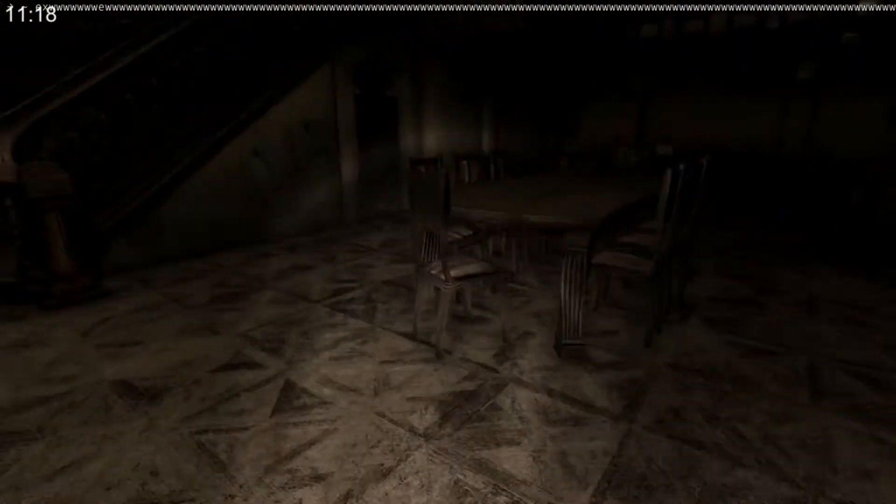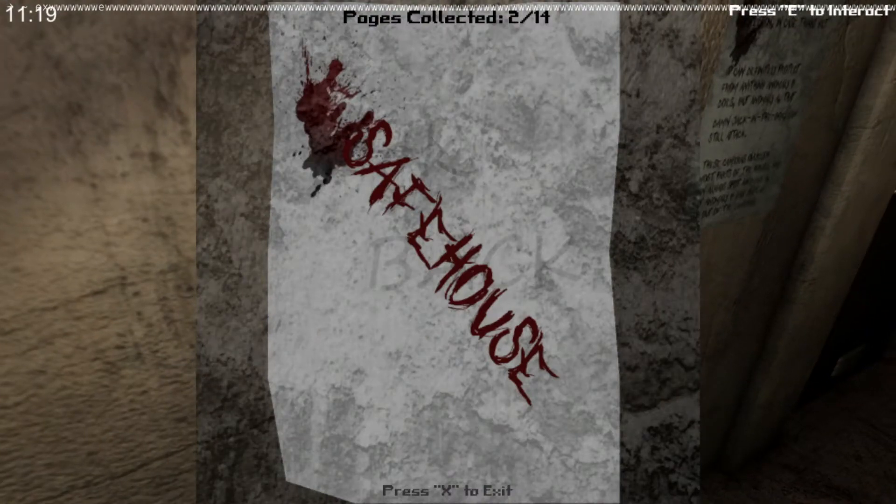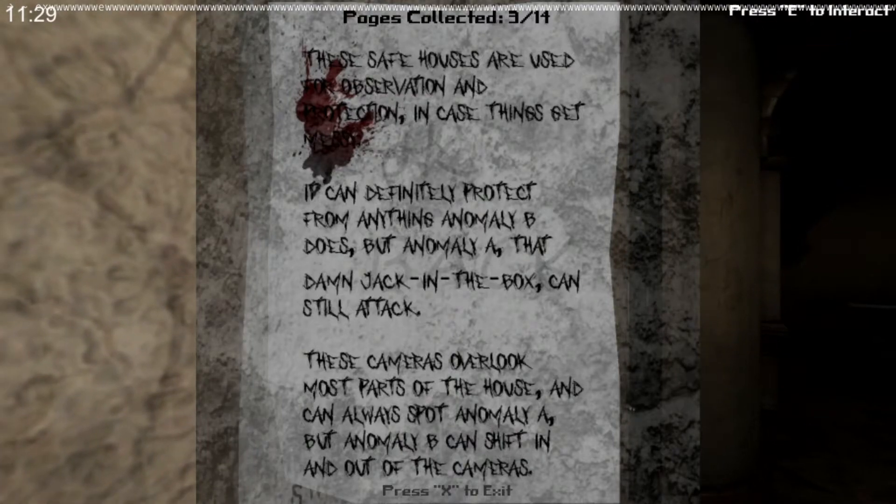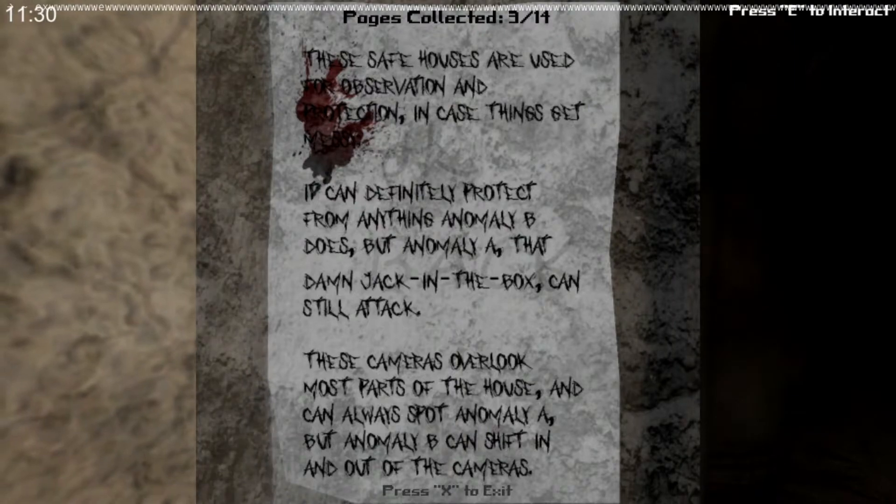Oh, there's some papers. Pages collected: 2 out of 14. One note is about safe houses — they're used for observation and protection in case things get messy. Can definitely protect from anything 'abnormally B' does, but 'abnormally A,' that jack-in-the-box, can still attack. Wait, what? How did I just die? I was reading papers!